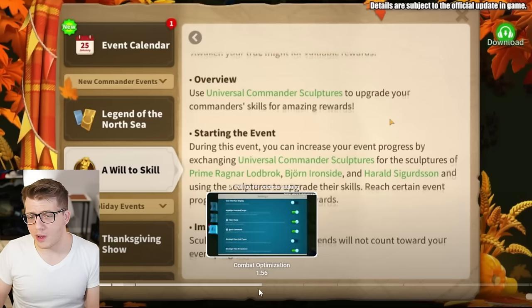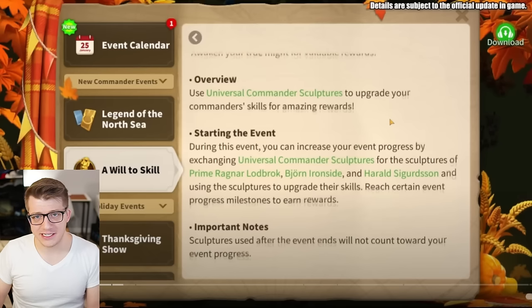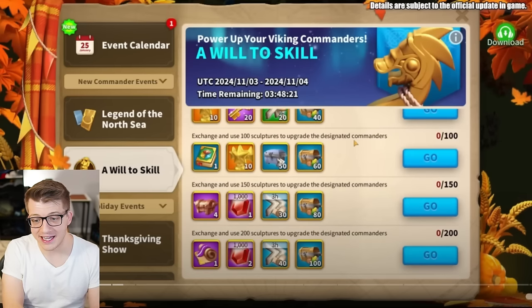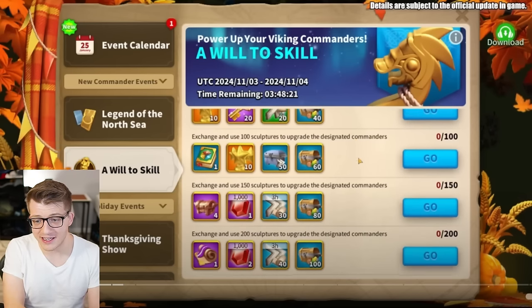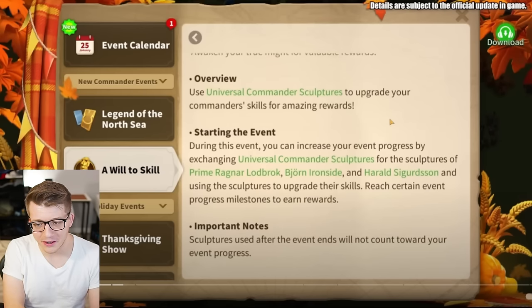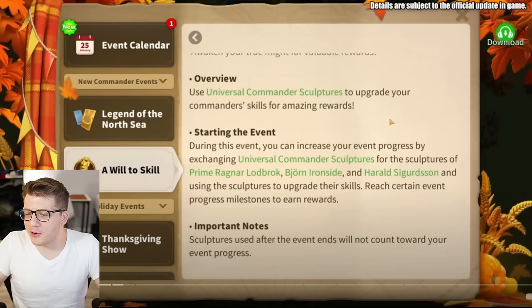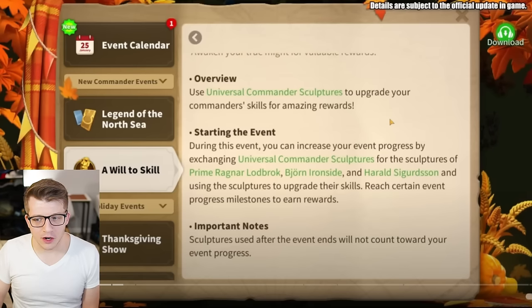This is very interesting especially when looking at which commanders qualify — it's not just legendaries. Bjorn Ironside also qualifies. If you haven't expertised Bjorn Ironside yet, this is going to be a lot of really good value. You can literally get 3,000 gems, resource pick-one chests, a skill reset, gold keys, tons of speed-ups — all for just putting 200 sculptures into Bjorn. That's insanely good value. If you haven't done it yet, this is the time.